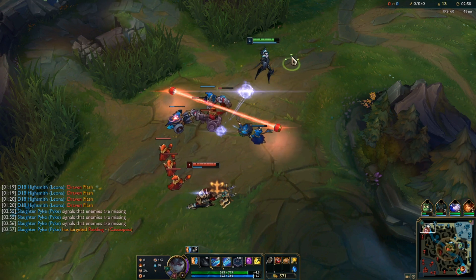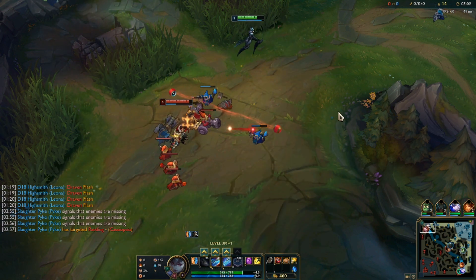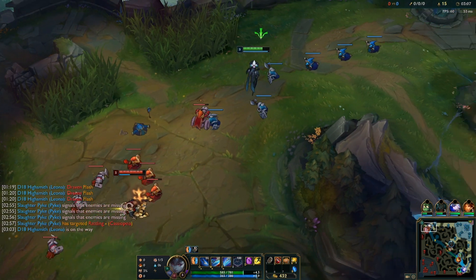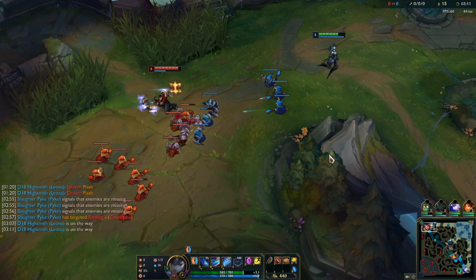The runes I'm going into this guy are Press Attack, Triumph, Alacrity, then Last Stand into Biscuit Delivery and Time Warp Tonic. Jayce sucks to go against as a melee champion — he actually beats Kameel very hard, but the thing is very few people actually know how to play the matchup.